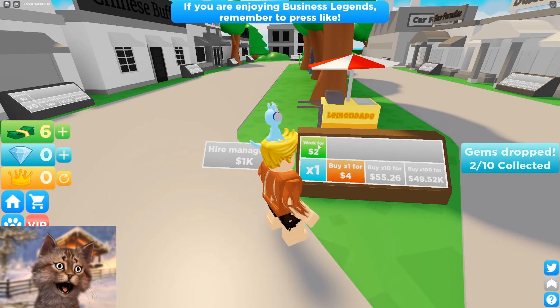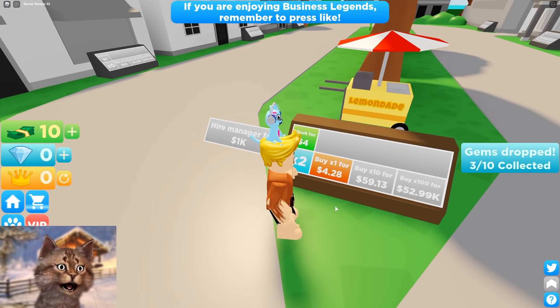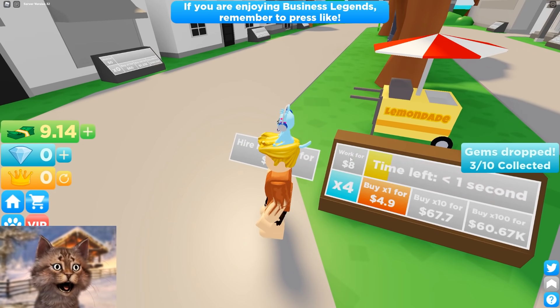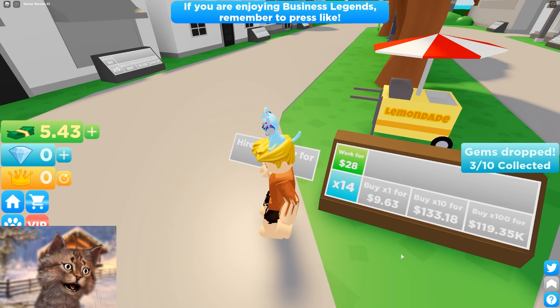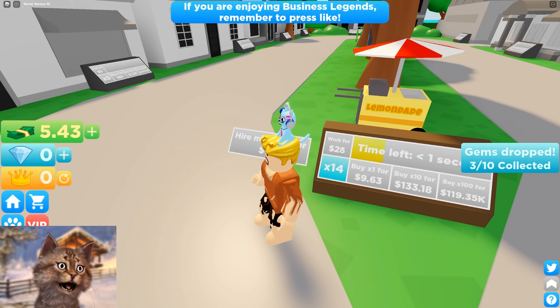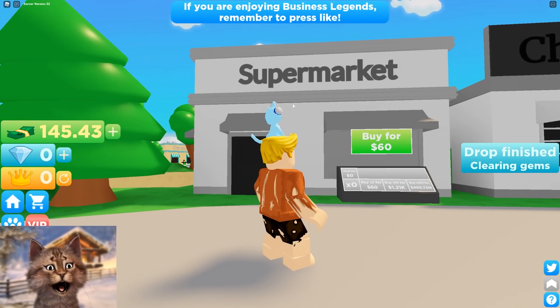So there's a button to work for two dollars. If I click this I can work for two dollars and then upgrade — buy times one — so I can multiply this to get more money. Now I can work for eight dollars, and if I keep clicking and get 60 I can work for 28 dollars. So I can keep doing a multiplier, but I think it'll be better if I get a new shop.